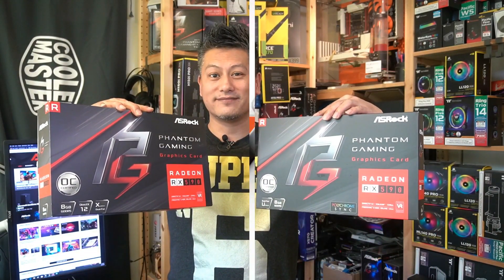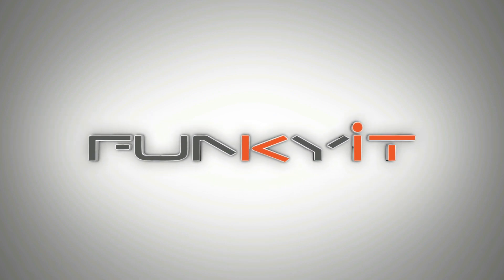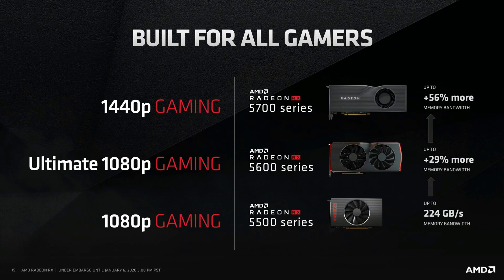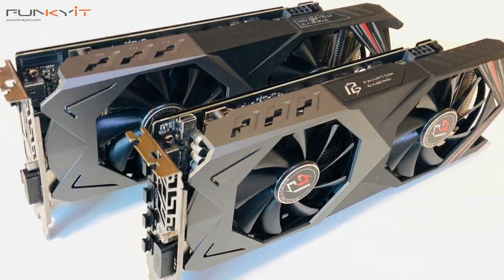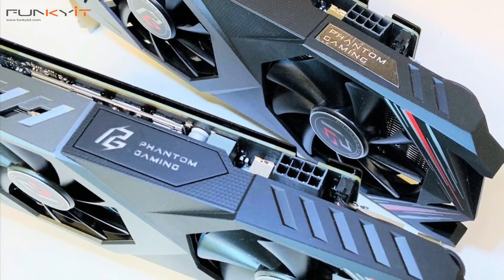Hey, what's up guys, Winston here. Today we'll be taking a quick look at the performance analysis of two Radeon RX 590 in crossfire mode. AMD have disabled the ability to run crossfire mode on all the latest Radeon RX 5500, 5600, and 5700 series, which is a shame. But we do know that it does run crossfire on the older generation — the RX 570, 580, as well as the 590. So I thought I'd give it a go and put these two Radeon RX 590s together and see how it performs.